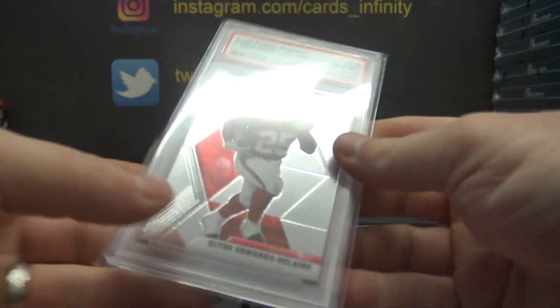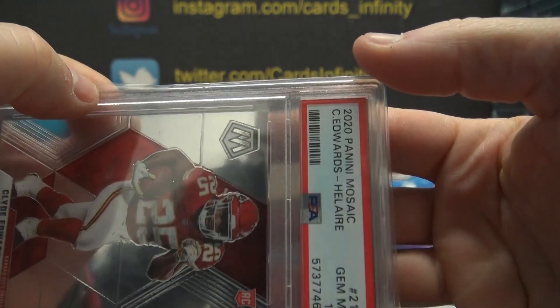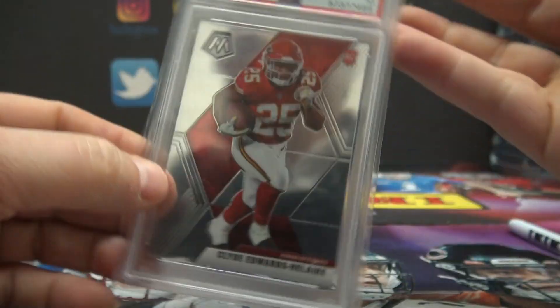And the last one: Clyde Edwards-Helaire, 2020 Mosaic Rookie, Gem Mint 10, card 212. Ed Ram, you hit again.